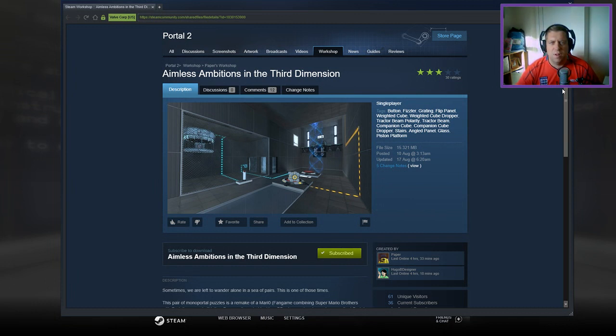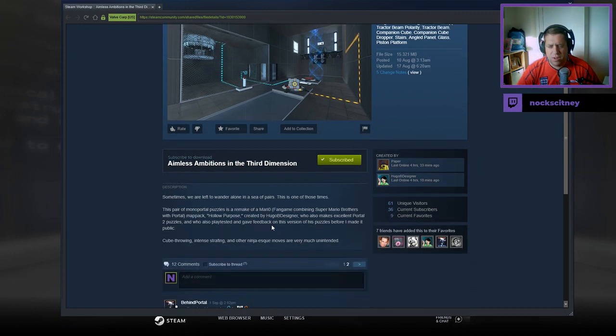Hey guys, what's going on? It's Knock. Welcome along to a brand new video. Today we have Aimless Ambitions in the Third Dimension with Paper and Hugo B. Designer. If you're new to the channel, please like and subscribe. I'd really appreciate the support, but without further ado, let's jump into the description.